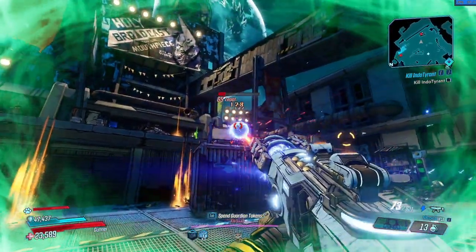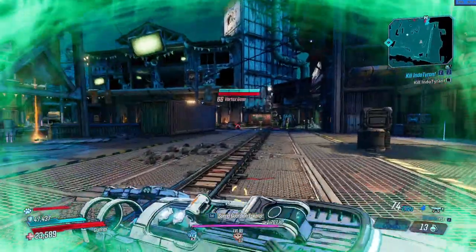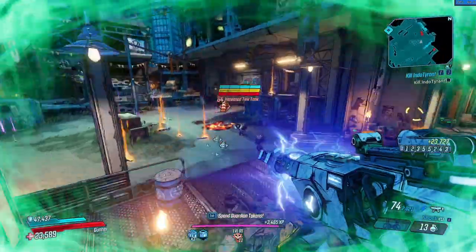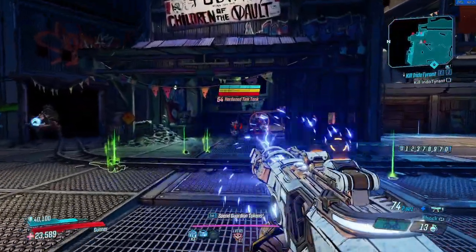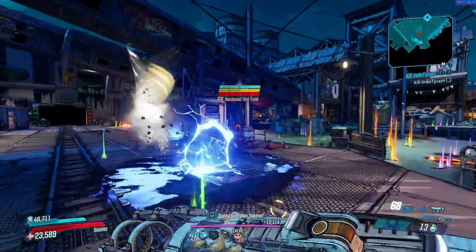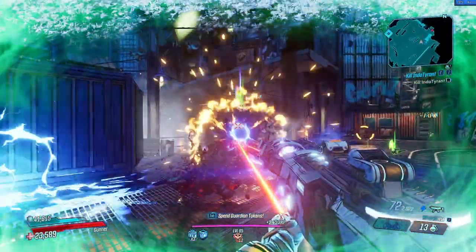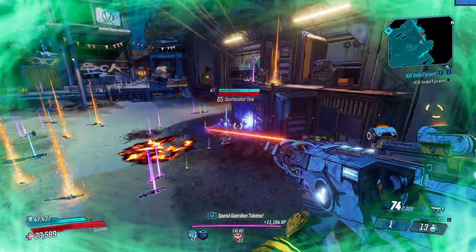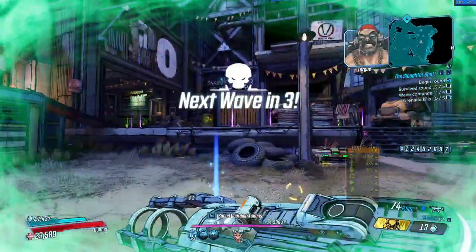Hello everybody, my name is Numad and welcome to episode 20 of my Ultimate Moze Guide series. Today I'm going to be breaking down Moze's Bear Mother Purple Skill Tree. This is Moze's newest skill tree, came with the Arms Race DLC. It's all focused around status effects that affect damage, chance, elemental bonuses, and Iron Cub duration — and it also affects Iron Bear.